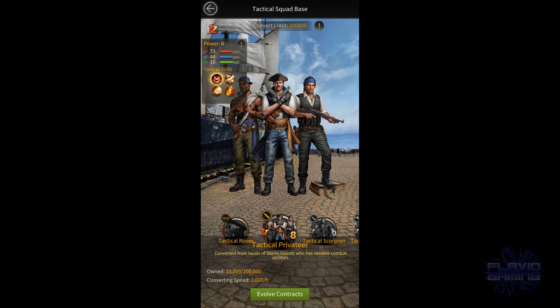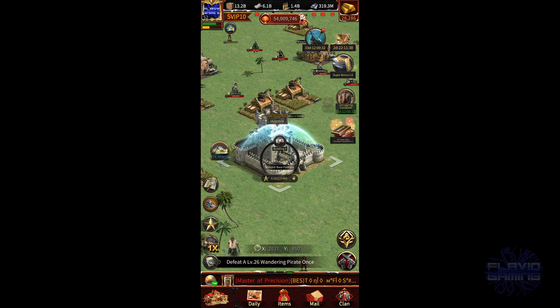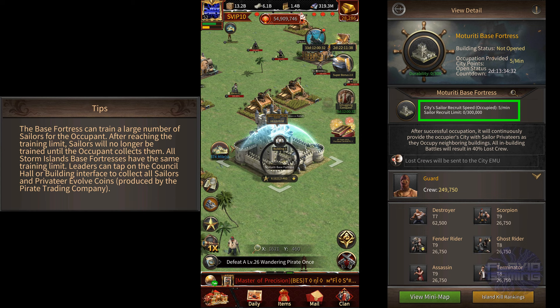Unfortunately, it seems like you cannot train them via the training camps. However, there does seem to be a way to recruit them that will be available in three days once chapter four ends, and that is through the base fortresses on the map. If you view any of the base fortresses on the map, you'll notice that the buff that your entire city gets from it is the sailor recruit speed of the city goes up by five per minute. So I'm assuming that once your city occupies a base fortress, everyone in your city that is on the season map will automatically start getting five sailor privateers every minute.